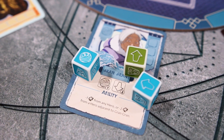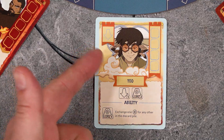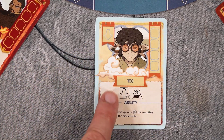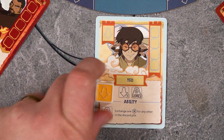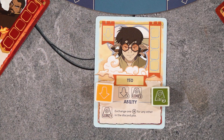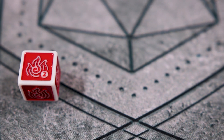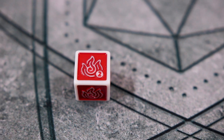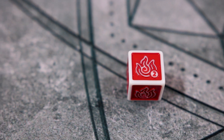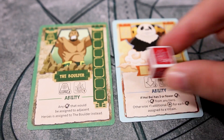Once dice are placed on a card, they cannot be removed, so choose your spots wisely. You will often assign dice to heroes and villains at your location. In order to place a die on a hero or villain, you must place a die that matches one of the symbols on that card. The dice faces are Avatar, Water, Earth, and Fire. Each color of die will be weighted toward one of the types of symbols and will even feature a double symbol which counts as two of that symbol. Note that you cannot split this effect over separate cards.